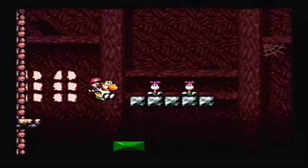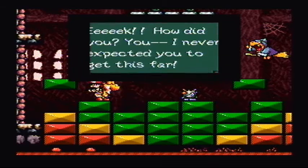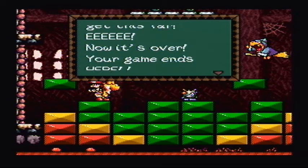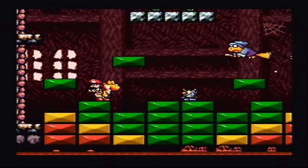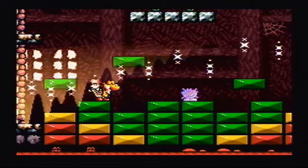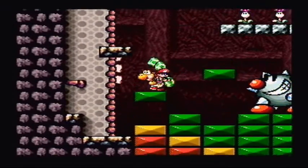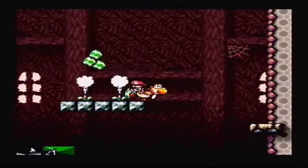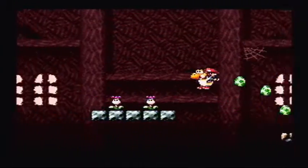And here we are — our boss. A little tip: with hitting within those blocks, there are some question mark clouds with stars, just in case you need them. Well, you probably will. This boss? I don't know what to say, in all honesty. He can be annoying, he can be fun.